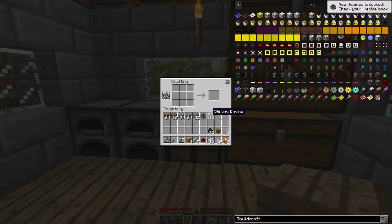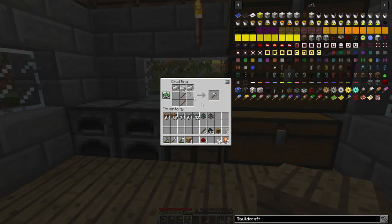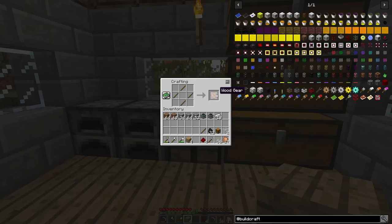We've got our two sterling engines. Now we're going to make what we're powering — the mining well — and this is going to be the most expensive part of today's craft, and it's really not that expensive. We can do an iron pickaxe just like so. We need to make the iron gear, which means we go through all the gear steps again — pretty simple to just upgrade from gear to gear. We've got the iron gear now, and now we've got the mining well.